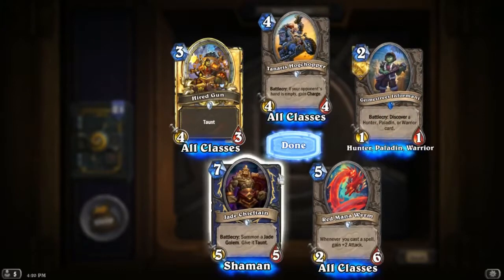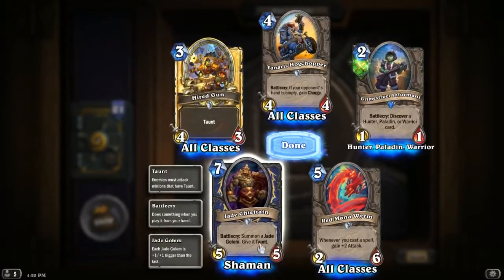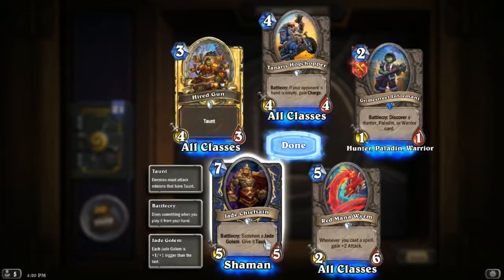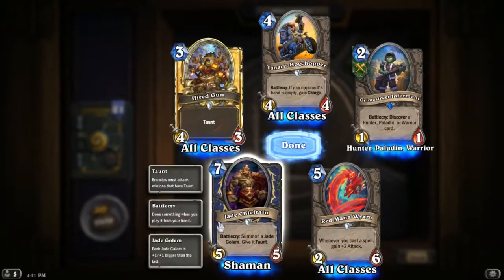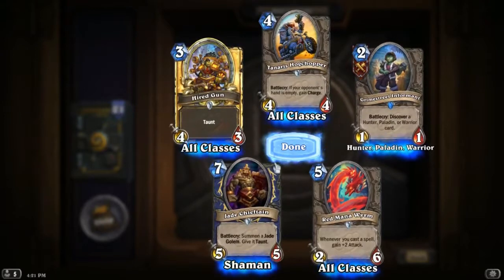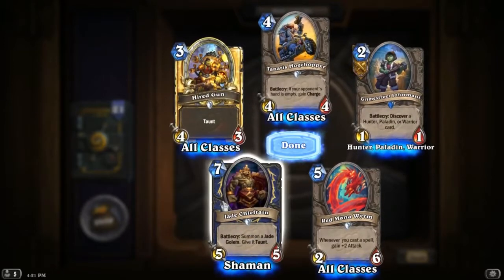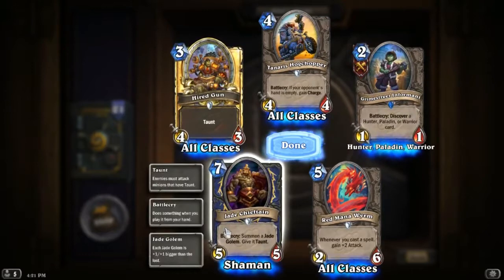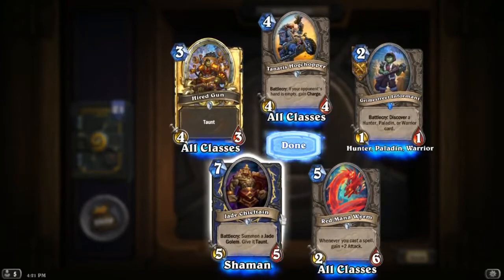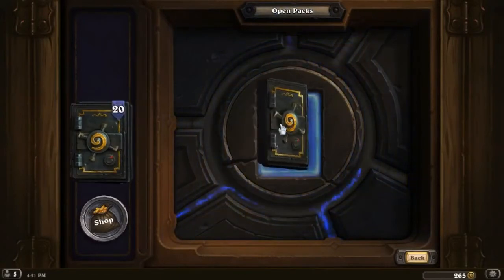Hired Gun — just a 4/3 with taunt. Jade Chieftain: seven mana 5/5, summon a jade golem and give it taunt. It's hard to evaluate the jade golem cards because it's not about the golem you're playing now — it's about the next or last golem you play. But if you've played four or five jade golems already, summoning a 6/6 with taunt on turn seven seems good.